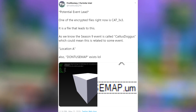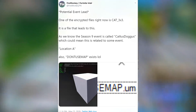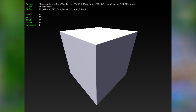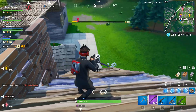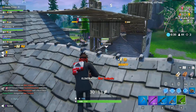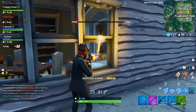According to Fortory, it's actually a placeholder for an upcoming location — basically a brand new point of interest. Thanks to Fire Monkey, we have the file name which is actually called 'Location_A' or 'Cat_3x3.' Apparently it's going to be a brand new placeholder for an upcoming location. The official file name is 'Athena_Maps_Buildings_3x3_HLOD_Athena_Cats_3x3_Location_HLOD.' This image is from Season 8, so there's also the possibility of this cube still being underneath Greasy Grove during Season 9 as a placeholder when Polar Peak collapses and breaks through the Greasy Grove ice.